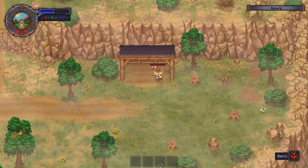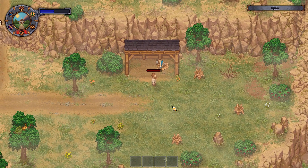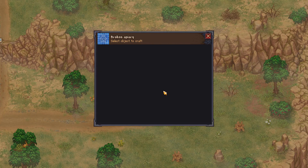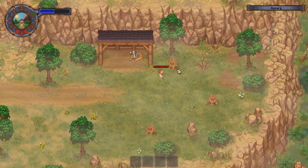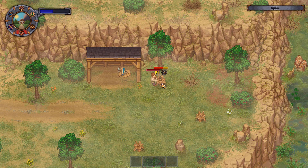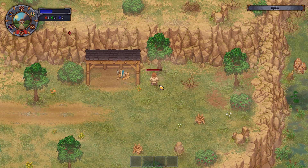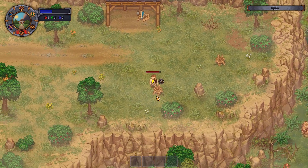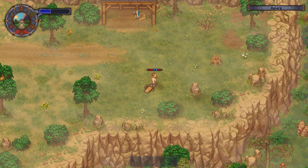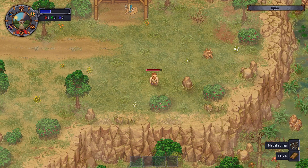Oh, is this a broken apiary? Hold E to repair. Does this mean we can collect our own bee houses? Probably breaking it down. That's a lot of energy. And speaking of energy, we're going to need to use a lot of it today. Metal scrap and flitch from that — sweet.